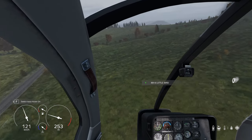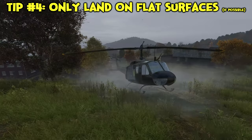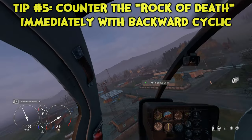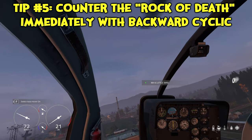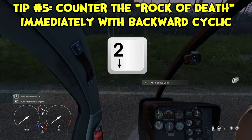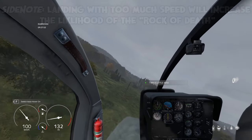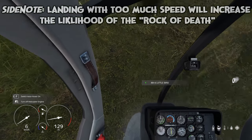Always give yourself enough breathing room to raise altitude first, then start thinking about your cyclic. Do not land on a sloped surface if you can avoid it — it will and does end badly. If you get a rock of death and the helo starts to tip forward uncontrollably, cancel this by pressing 2 on your number pad and yank your cyclic backwards.